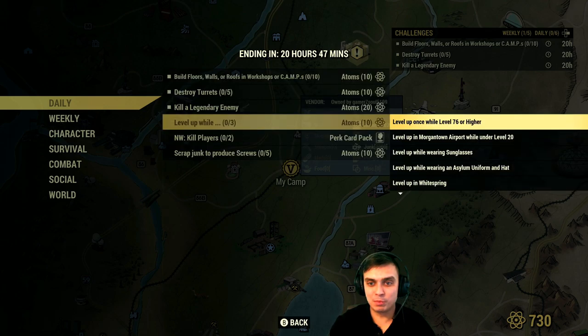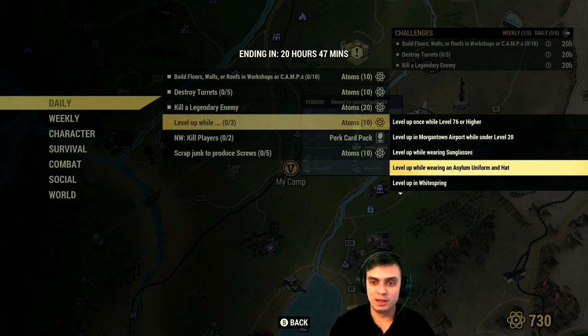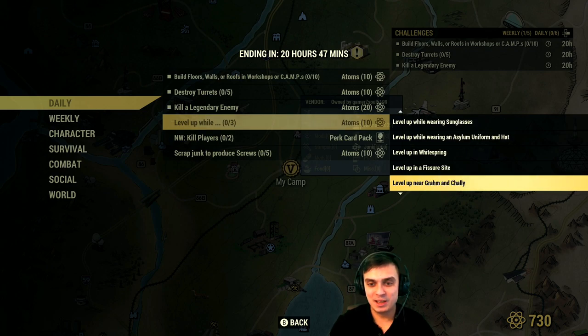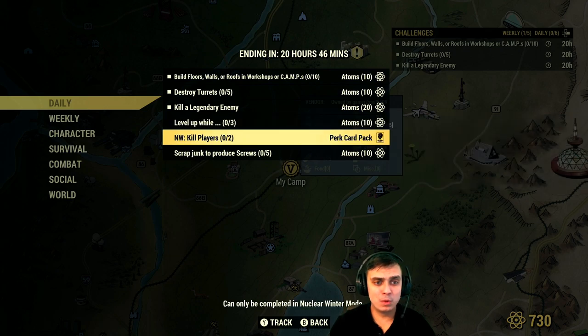If you level up and complete three of the following sub-challenges at the same time, you'll get an additional 10 atoms. The sub-challenges are: level up while level 76 or higher, level up in Morgantown Airport at level 20, wear the specific uniform - I can't even pronounce it - level up in White Springs at the Fisher site, level up near Graham and Charlie (the traveling super mutant vendor which is not easy to find), level up while wielding a sword, level up while using camps, level up in PvP, or level up while in your camp or a teammate's camp. Any three of these and you get an additional 10 atoms.